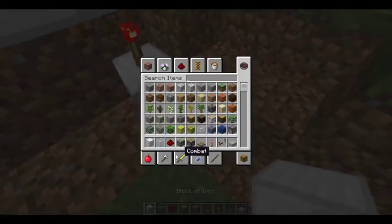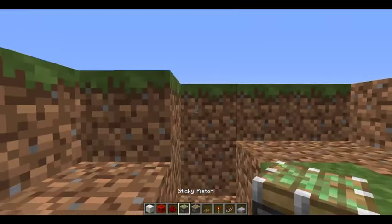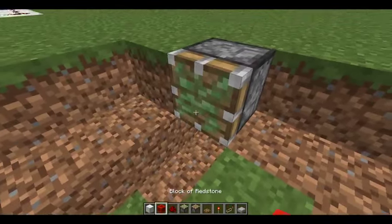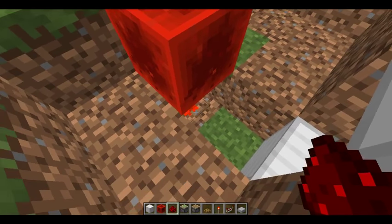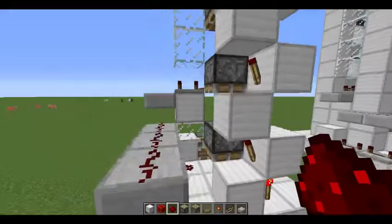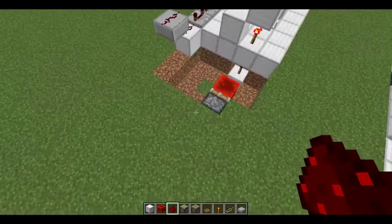For this part we're gonna need a block of redstone and a sticky piston. Take the sticky piston, put it facing toward that torch, then put the block of redstone right in front of it. Also put a block of redstone right there and a block of redstone right here — after you do that you should hear all the pistons retracting. Now you should have every single piston retracted, and if you do then you've done this right so far.